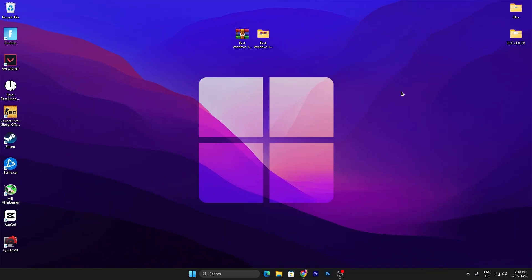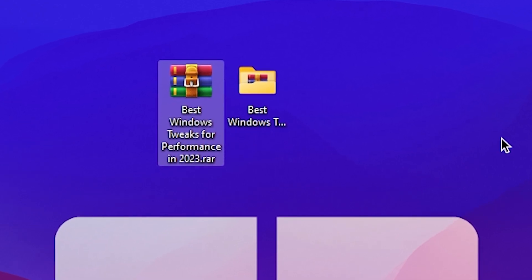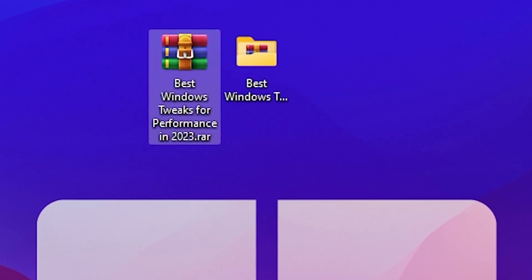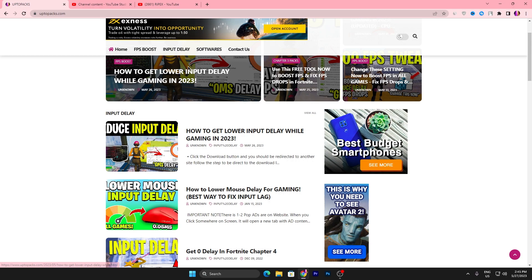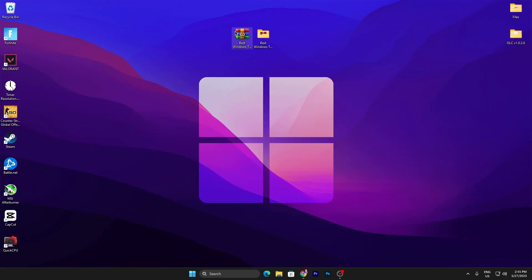In the next step, you need to download this optimization pack, which has the best Windows tweaks for performance in 2023. The download link is available in the description. Open up my website — there are no more annoying pop-up ads — and find the article with the same thumbnail as this video, open it, click the download button, and save the file to your desktop.